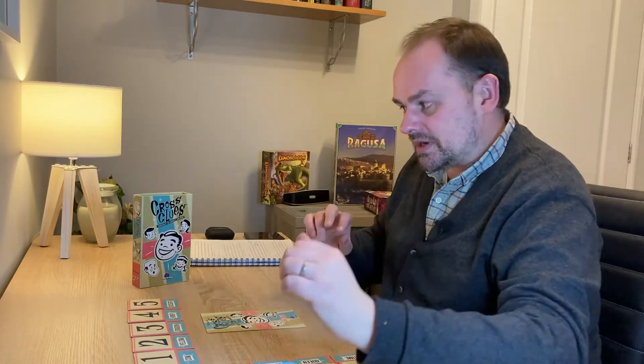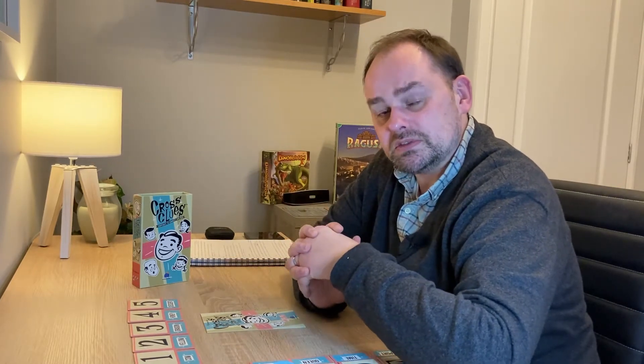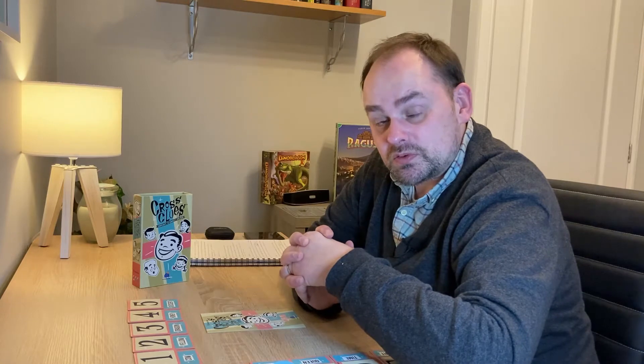Hello, welcome to We're Not Wizards. My name's Richard. This is 6 Degrees of Expectation and today we're looking at Cross Clues, published by Blue Orange, provided to us by Coiled Spring Games and designed by Gregory Grard. 6 Degrees of Expectation is what you can expect to find when you bring the game to the table, so I'm going to go through some key points with you and help you decide if it's something you would like to play.